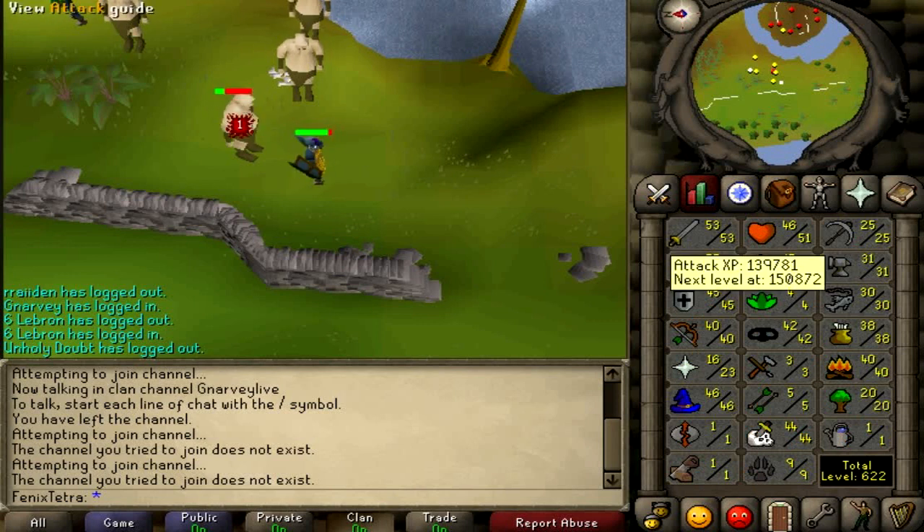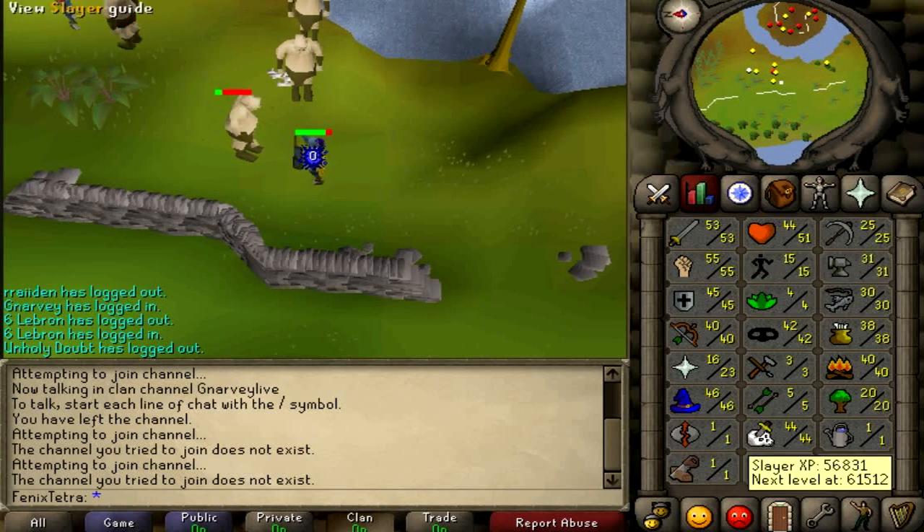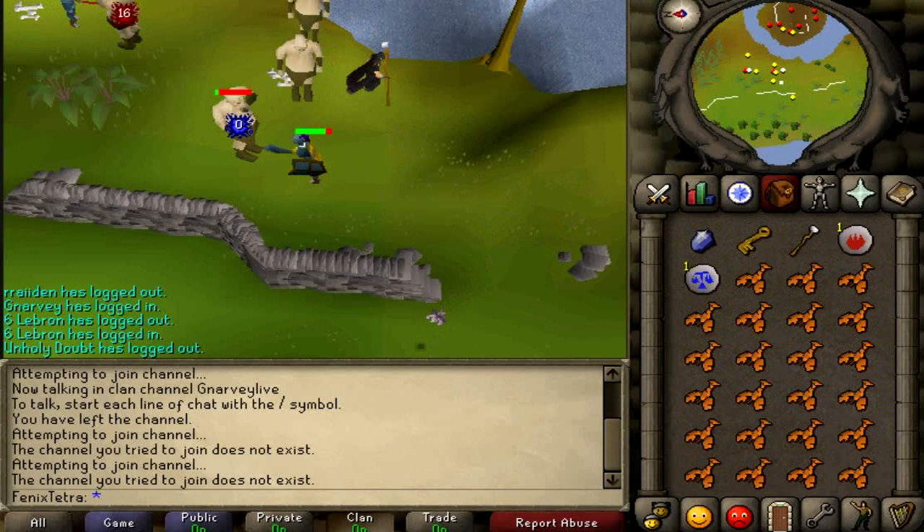Ogres are very simple. They have a very low defense but a fair amount of damage — they don't hit too high, but they hit considerably depending on what combat style you are using. Their low defense means you can hit quite big hits on them.